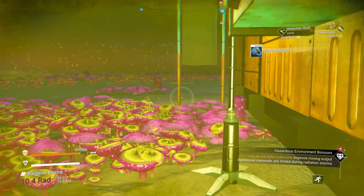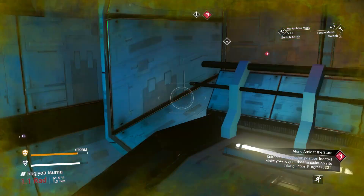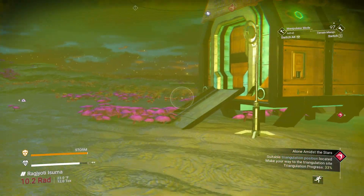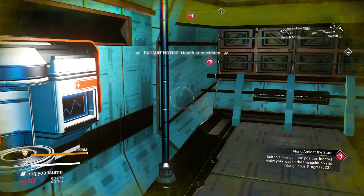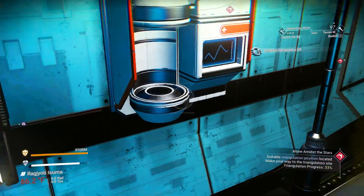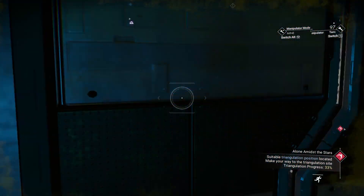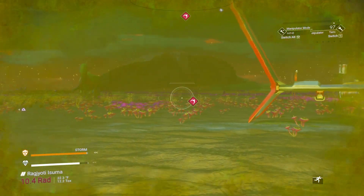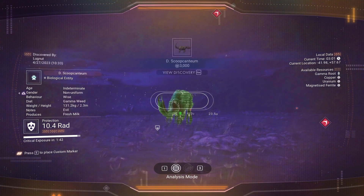Grab that, easy enough. Come in here and check these. There's nothing in this one, not in this one — all right, how about this one? First aid. Nanites — is that it? That is it.